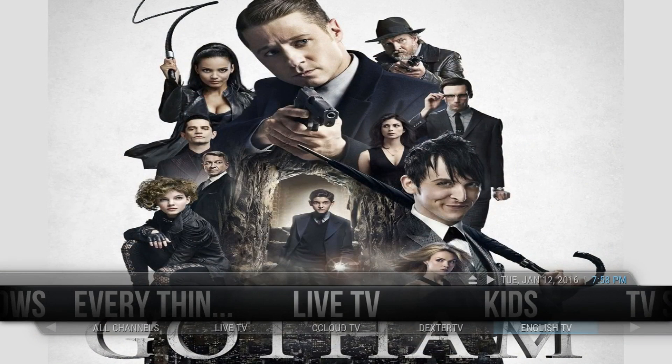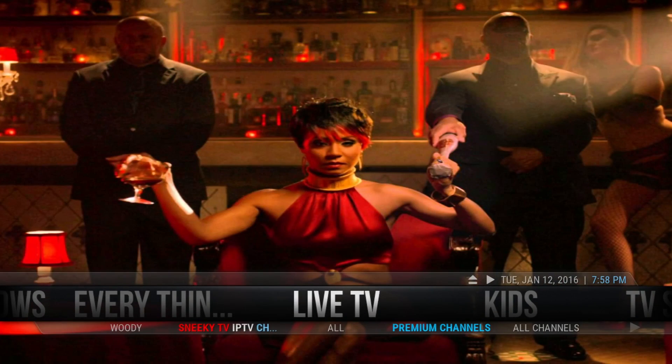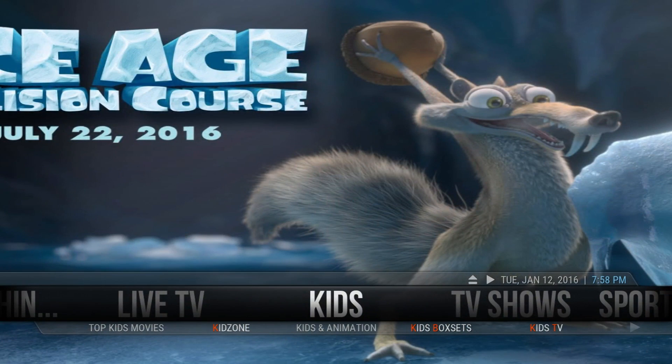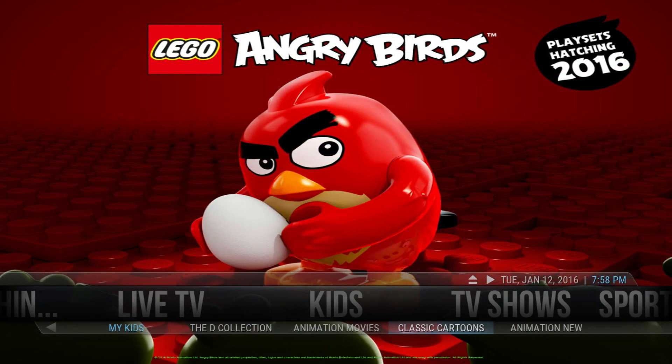Then you get the live TV section — you get Generic Dexter TV, CC Cloud, Navix and all those nice sweet items for live TV. Then you have the kids section: kids zone, kids and animation, kids box sets, kids TV, cartoon land, kids HD, my kids, the D collection, animation movies, classic cartoons and animation.